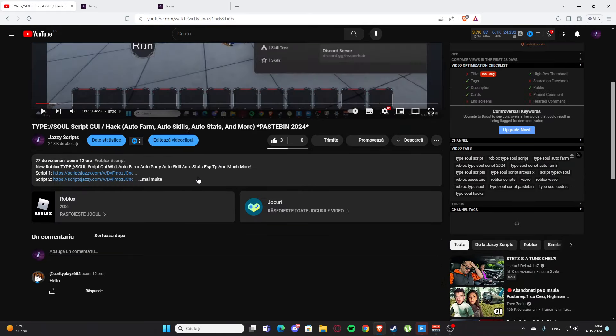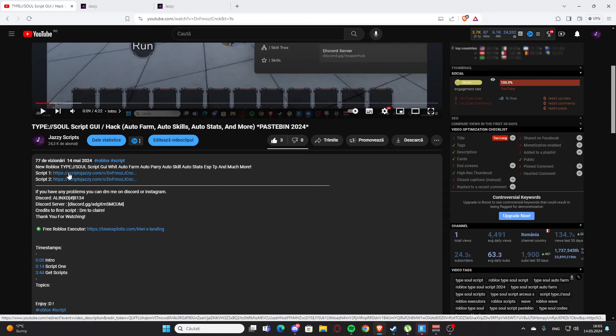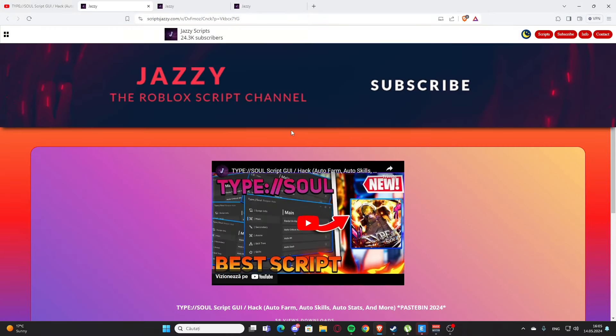To get the scripts from my videos, you are going to go to my video list. Scroll a little bit down and as you can see, you will have Script 1 and Script 2. Click whichever you want — I'm going to click Script 1 — and you will get to my website, scriptjazzy.com.